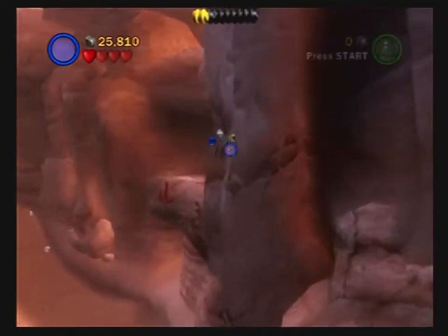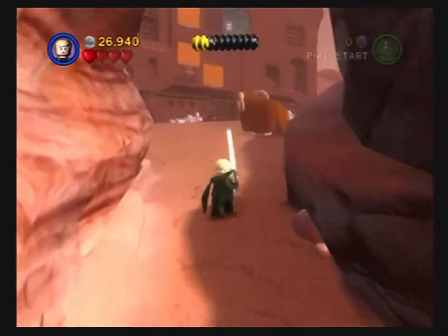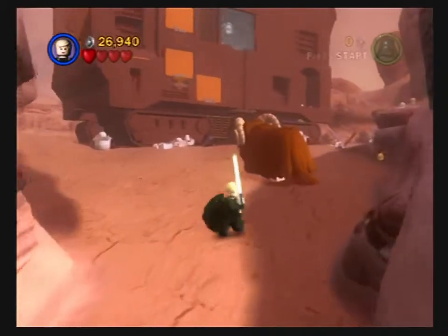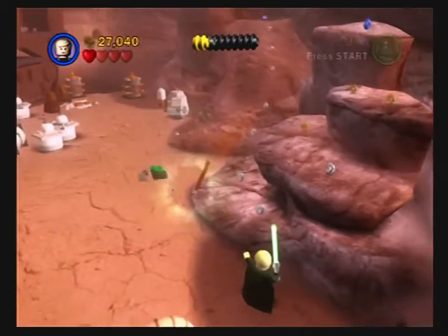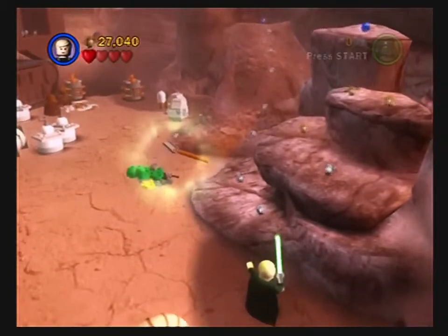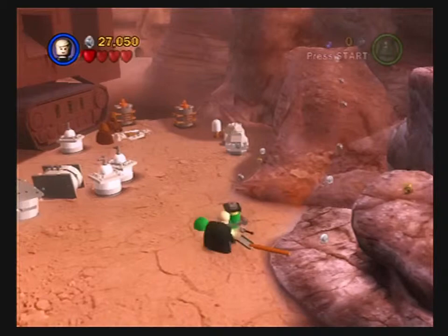There you go. Yeah there's some kind of friction when you're jumping against a wall in this game sometimes — it's kind of weird, you need to be wary of it. Oh cool, more droids. That's exactly what I need. Now some of these things in freeplay are just kind of there for some reason — I'm not really sure why.